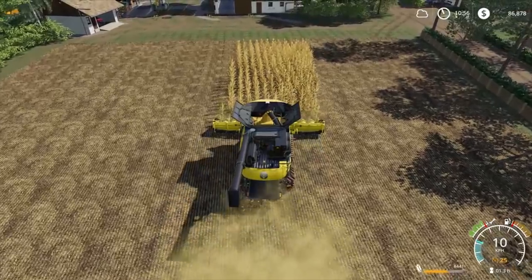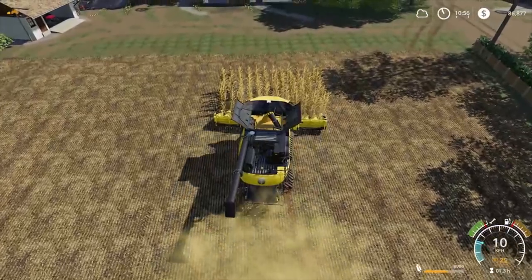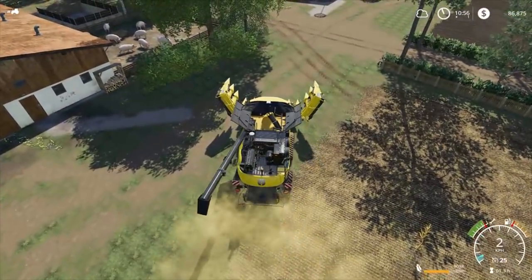The ideal thing would be for Giants to give us a grass texture tool which would paint the grass but actually allow it to regrow so we can harvest it. At the moment it just doesn't do anything, it just sits there. Alright, we're just about done with this already — let's get the plough over here and plough the field.